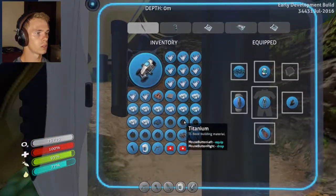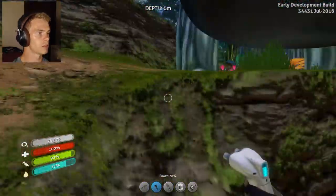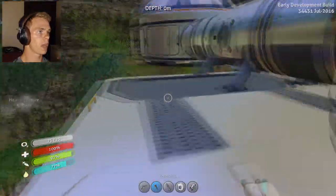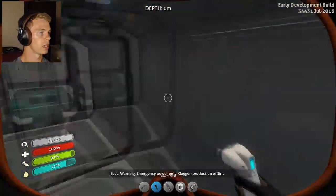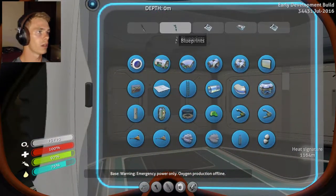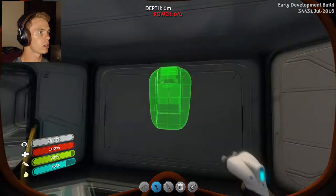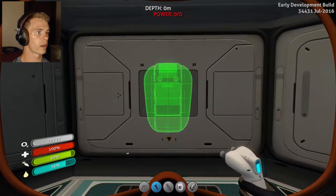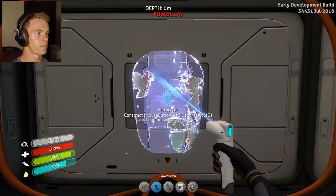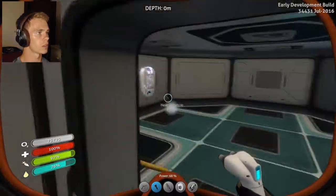I have seven more left — I thought I had ten. Oh, I just used some. Jump in here, go in here, find a fabricator, make a fabricator — that's a better scenario here. Fabricator — where should I put it? I'll put it right here. Oh, that's right, I need a wiring kit. And what was the other one I need? Computer chip. I know I have some somewhere around here.